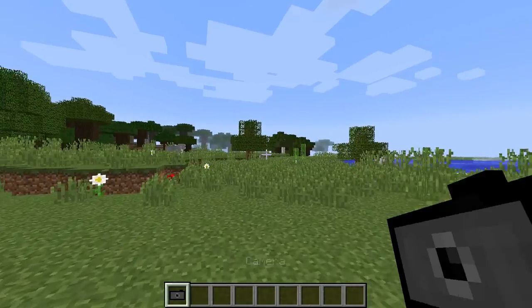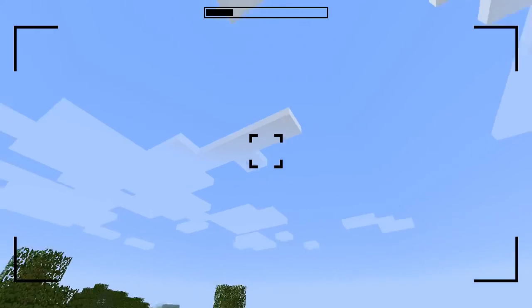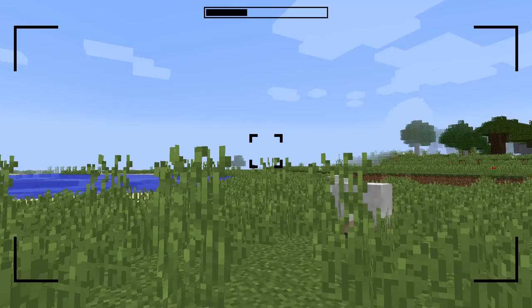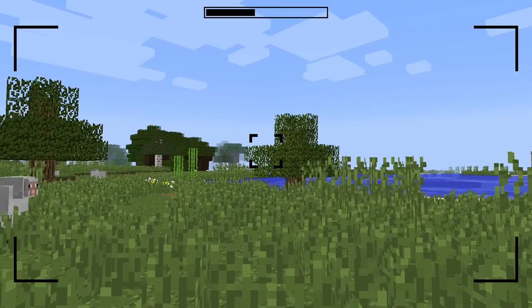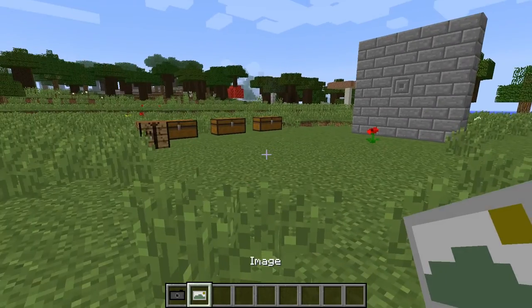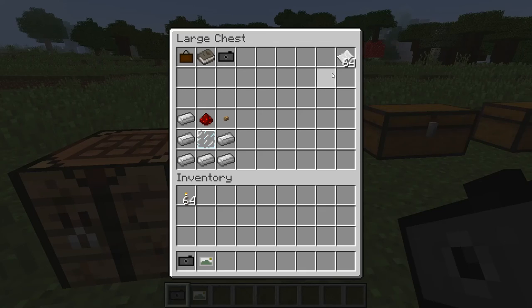So when you craft that you will get a camera. To actually use the camera you right-click, and as you can see on screen there's a little camera overlay. While you have the camera open you can use your scroll wheel to zoom in and out depending on what you're taking a picture of. Whenever you take a picture with this camera it will consume one piece of paper. If you are in survival you will need paper to take a picture.